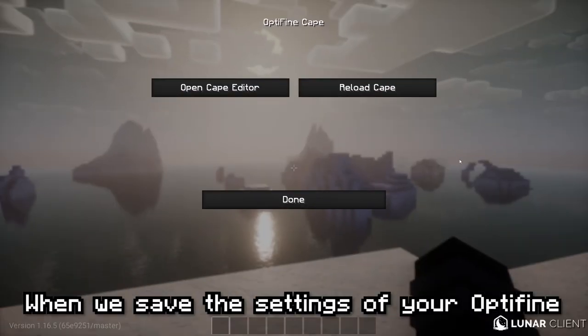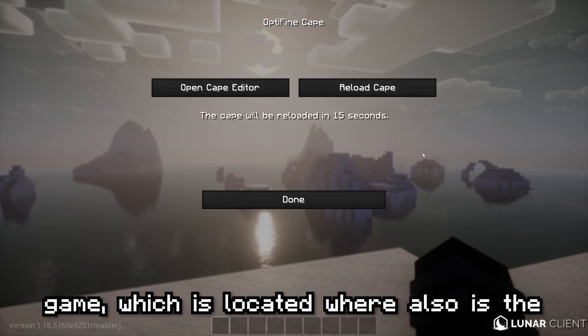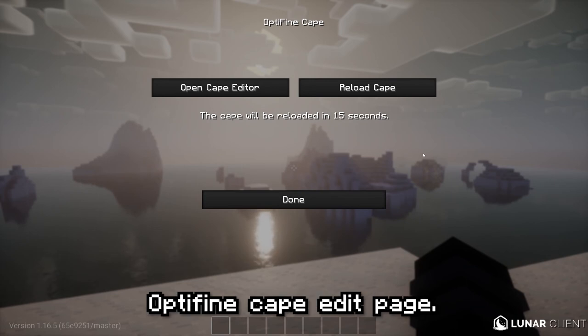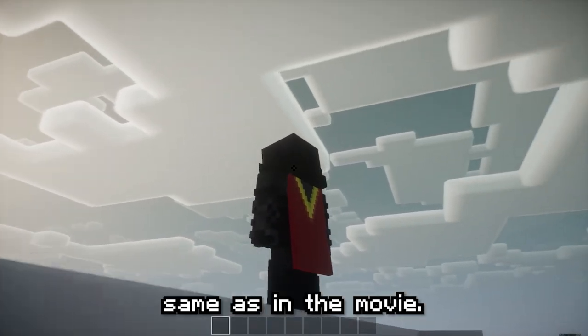When we save the settings of your OptiFine Cape, click the reload Cape button in the game, which is located where the button that redirects to the OptiFine Cape edit page is. Of course, follow the message. Once loaded, the cape should look the same as in the video.